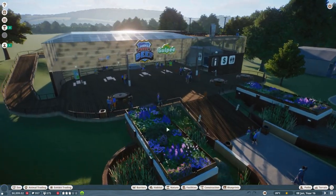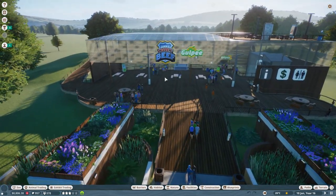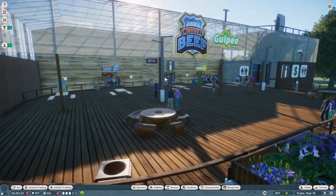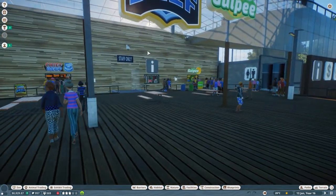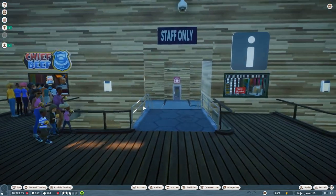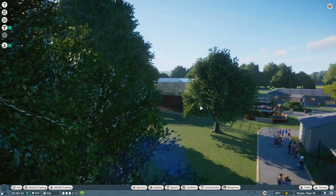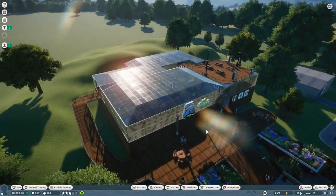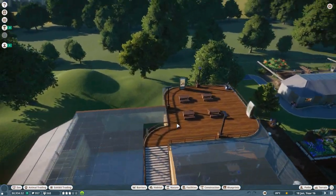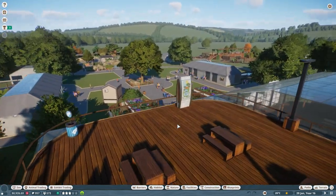So I built this from scratch — I wanted something simple, and I know it's simple but I wanted it to be simple. It simply has a Chief Beef, an information kiosk, a Gulpie, and a toilet. Then it has a little staff bit down here with a staff room and a power station. You can also come up this path here — it goes through this area and up to a little viewing area. I really like it up here but no one actually comes up here, but hopefully that will change soon.